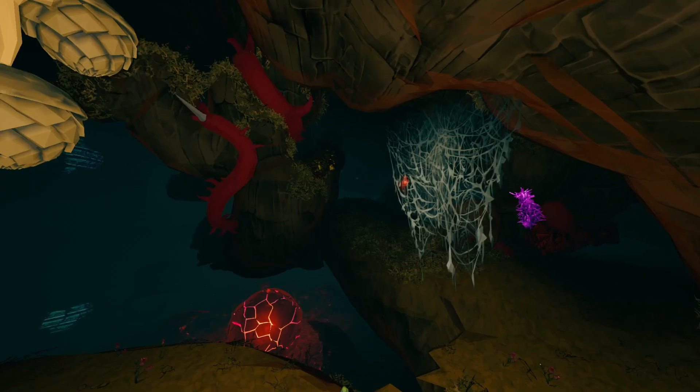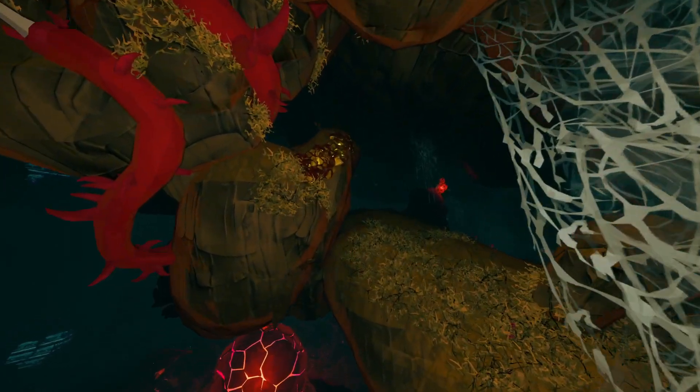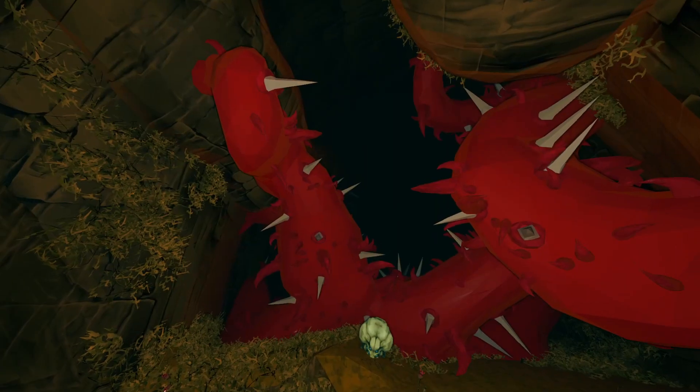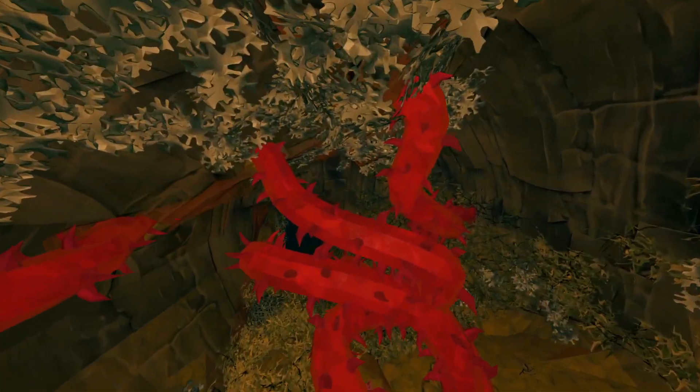However, amidst the awe-inspiring beauty, a sinister presence lurks. An invasive vine-like species has taken root within the Hollow Bough, threatening both the delicate balance of this biome and the intrepid miners who dare to venture within. Their insatiable appetite poses a grave danger not only to us but to the fabric of Hoxys IV.